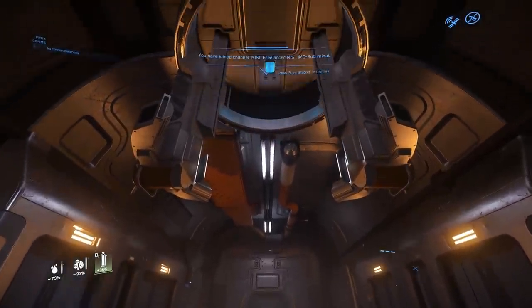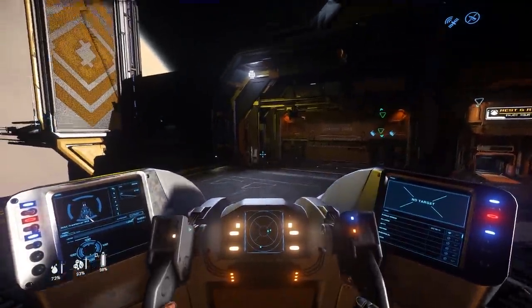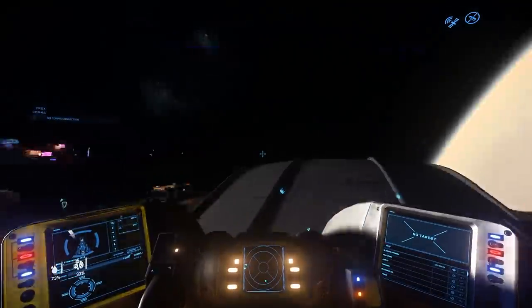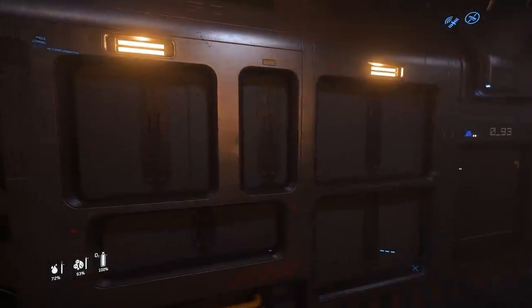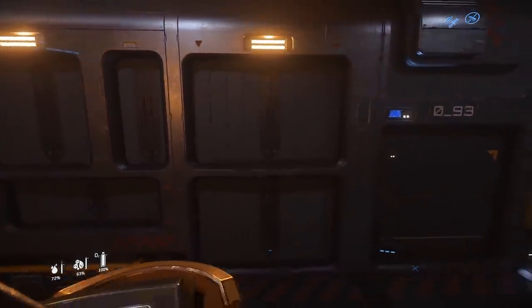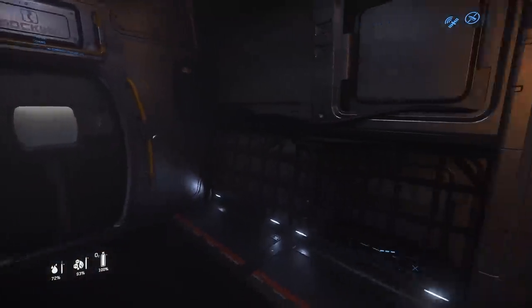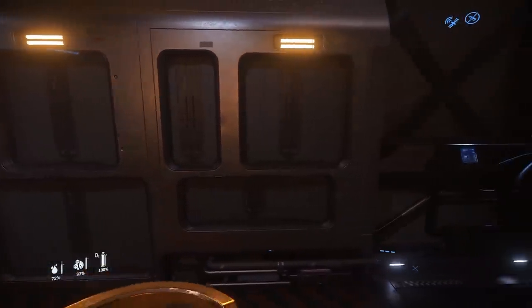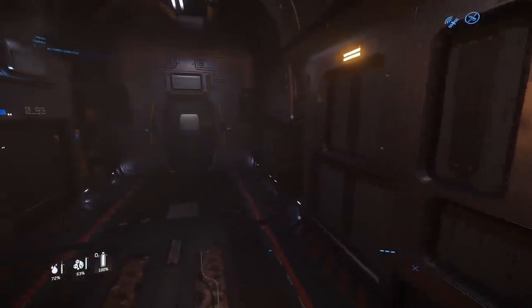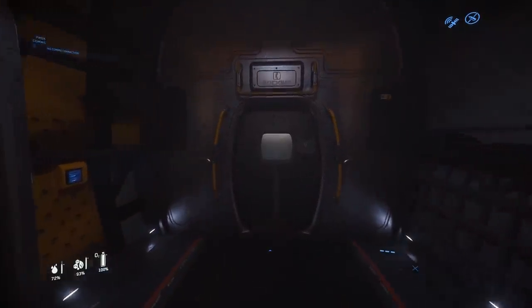Let's check out that turret — it has four MFDs and a radar, and one of its common complaints is its forward-facing view. On the port side we have life support, a shield generator, avionics, two coolers, and a quantum drive. On the starboard side we have a couple of radar components, a power plant, a second avionics, and a second shield generator. All of these components are physicalized and are easily accessible.